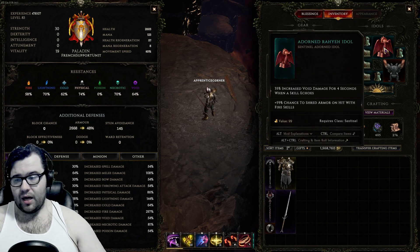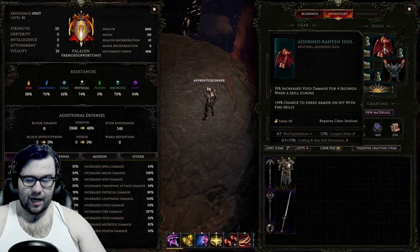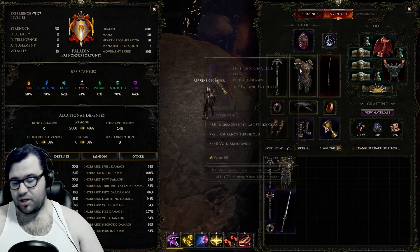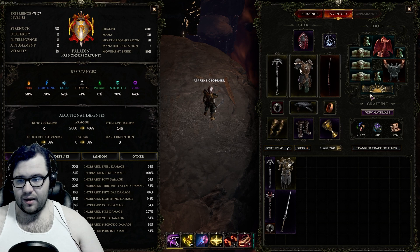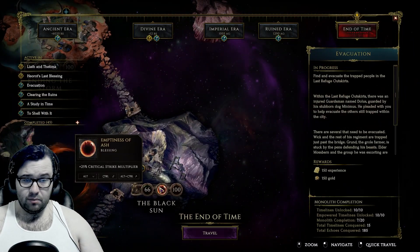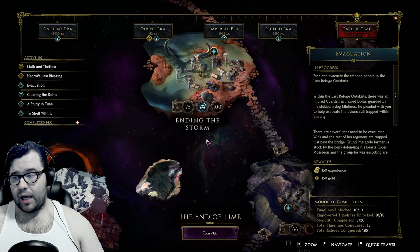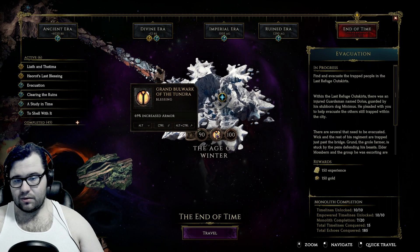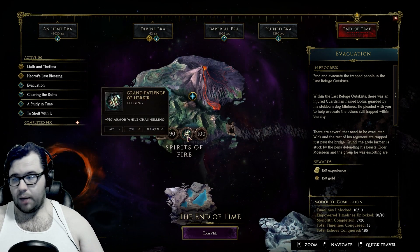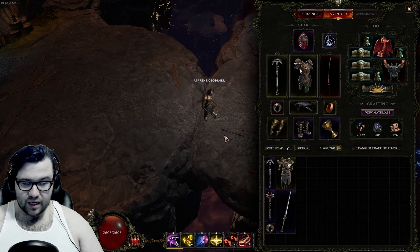For other idols, I'm using a shred on fire hit - this is all the shred I need. You only need one of these, and since Warpath hits so fast we're essentially at shred cap anyway. Everything else is res idols because my gear is garbage. Blessings: crit multi - this could eventually be crit chance since we get so much crit multi from Eye of Rain. Crit strike avoidance saves me a few points. Increased armor at 69% - the funny number. And armor roll while channeling, which is the go-to for any Warpath build. That's pretty much it for the character. Have a little rest wherever you're at. Bye.